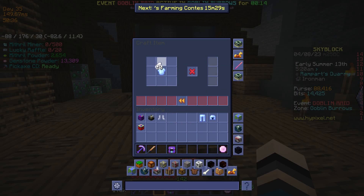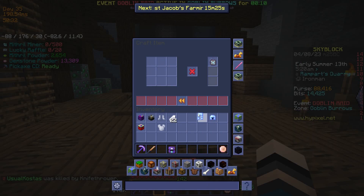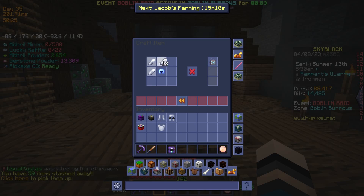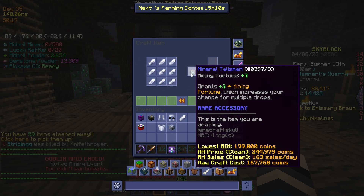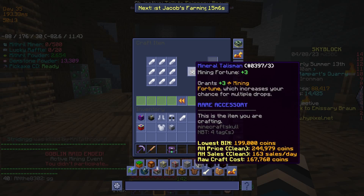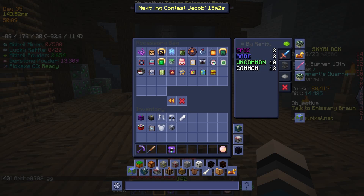We got 34 refined minerals — now we can craft first the hardened diamond set and then upgrade it to the mineral armor. This will help us so much when grinding gold in the Mines of Divan. And then lastly the talisman with nine refined minerals — that's three more mining fortune and a rare accessory.